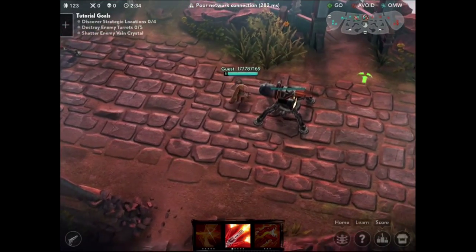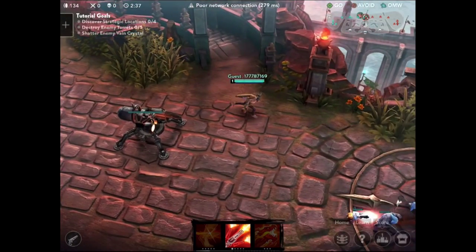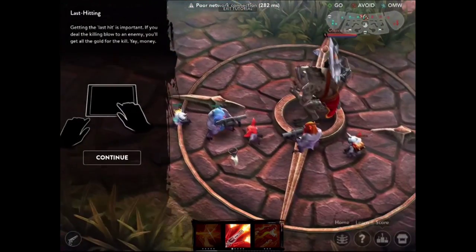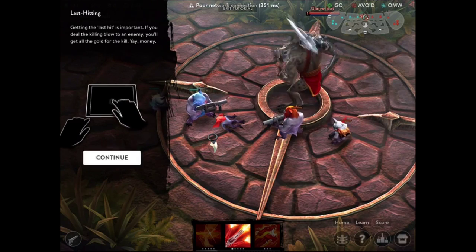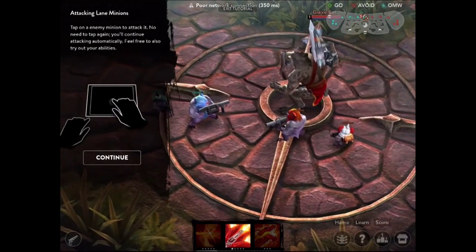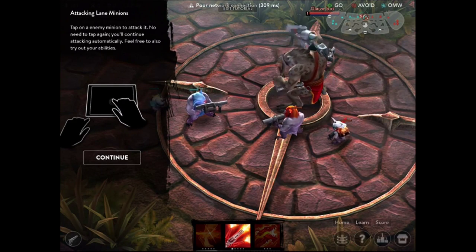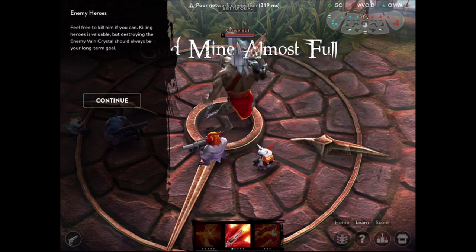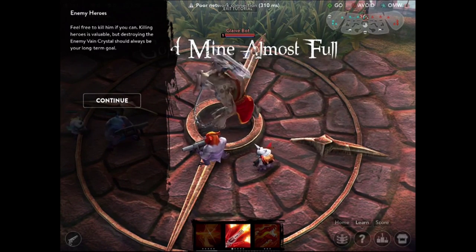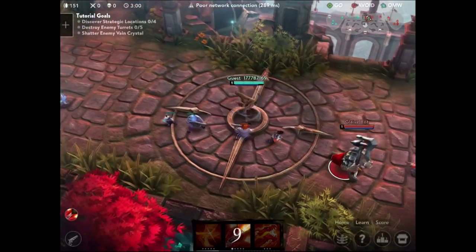Looking at this video, you can see I'm playing a ranged champion — his name sounds sort of Arabic. We're taking on this enemy who looks pretty easy but cool, with a chain hammer on one end and an axe on the other. Pretty scary looking, but I have this rapid ability so I'll try to pressure him down.